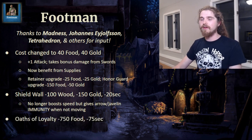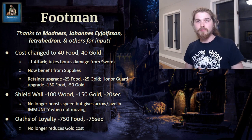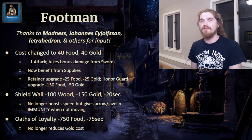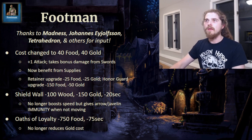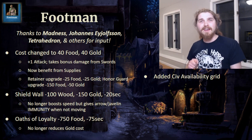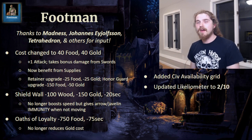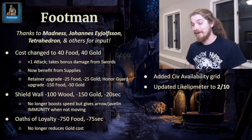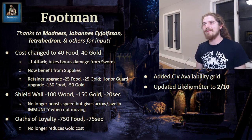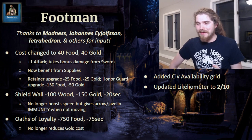Their other unique technology, Oaths of Loyalty, has a massive food cost and time reduction, but it no longer reduces their gold cost. Now it just gives them regeneration, which should still be quite useful — just not quite as warping to which civs have viable Footmen and which don't. I also gave them a full civilization availability grid, and lastly I updated their Likelyometer. It was at like three and a half, but that was too high. I think it's very unlikely that the AoE2 development team will be adding new barracks units, so Likelyometer is now at a 2 out of 10.